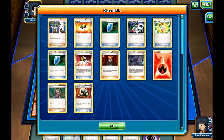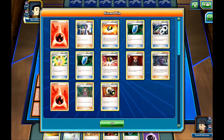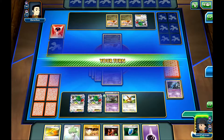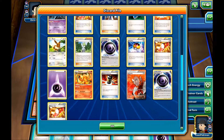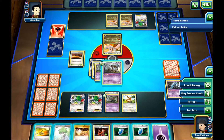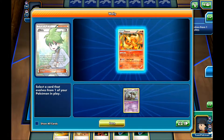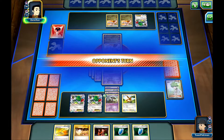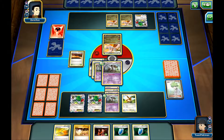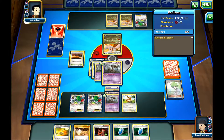It looks like we're going against a Mega Rayquaza, probably the Dragon one. It can be dangerous, but it is really hard to charge him up. I think we have a good chance of winning here, mostly because we won't even let him use his Mega Turbos and stuff like that — so it will be hard for him. I really want to start attacking but I don't want to waste all of my energies. I'll attach the energy to this guy and take this turn to just use a Wally and evolve into another Trevenant. Then end my turn.